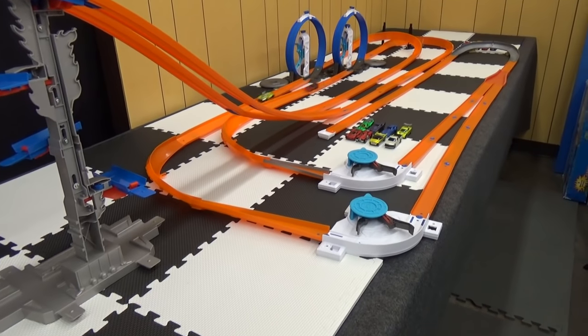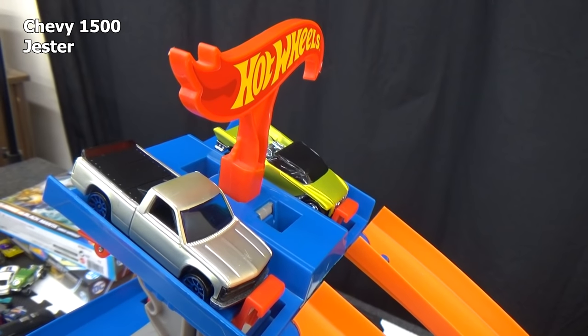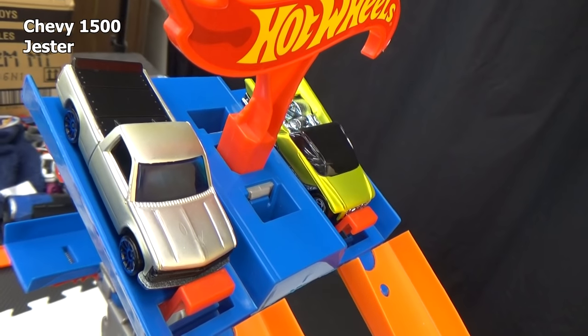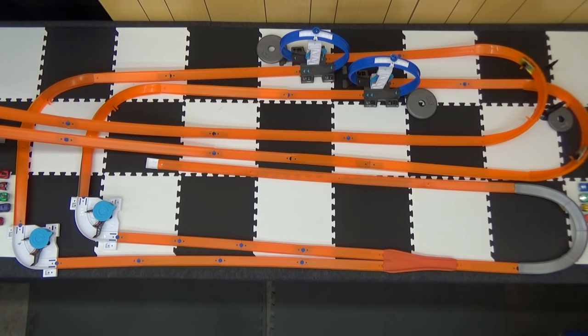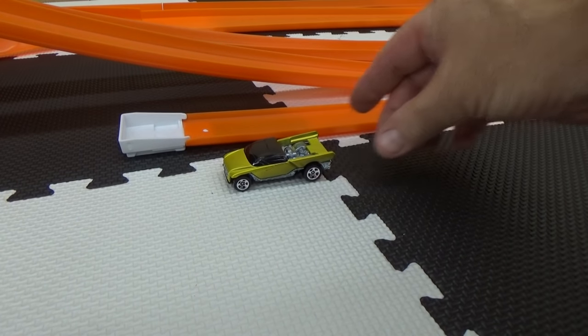Here we go. It's the first pairing from the real cars. We have the Chevy 1500 up against Jester — they're kind of both pickup trucks. Set, go! Did you check out Jester showing off at the finish line? Better not goof around because the Chevy 1500 could have knocked you out. Jester advances.